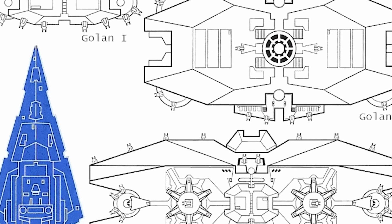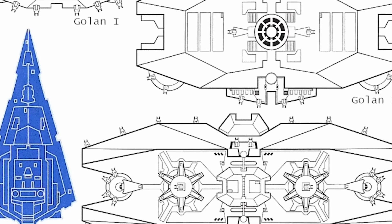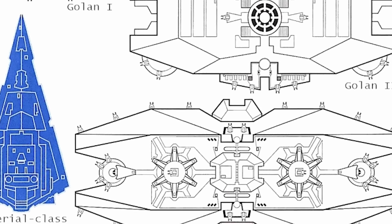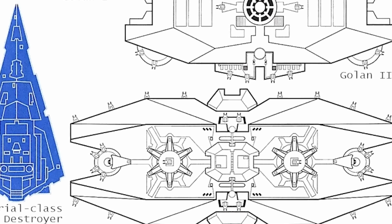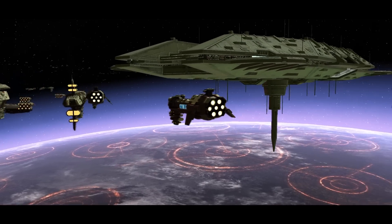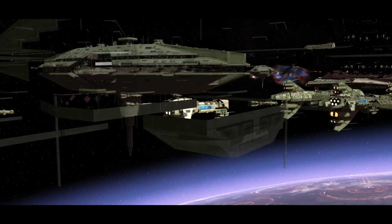The Golan 2 platform is for repelling starfighters and light capital ships, with 35 turbolaser batteries, proton torpedo launchers, tractor beam emitters, and more. The Golan 3 is a much more powerful defense station geared towards military installations and vital civilian facilities. If you want to read the actual stats, feel free to check out the guide or Wikipedia. The footage I'm using is from the Thrawn's Revenge mod. The Golan 3 was very large — 2,600 meters — and even the Golan 2 was significantly more massive than an ISD, despite probably not having quite as much firepower.